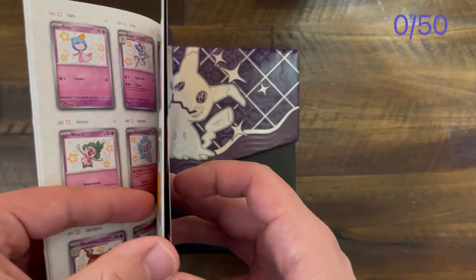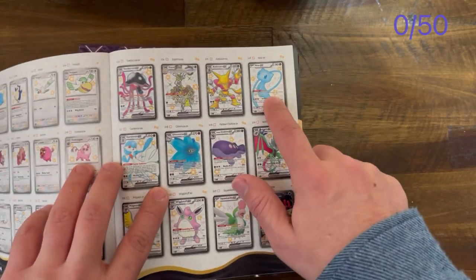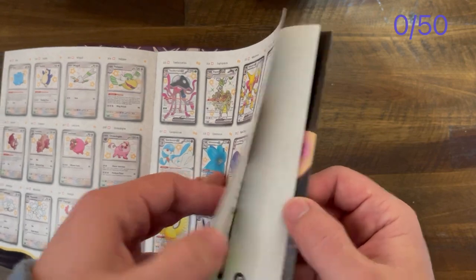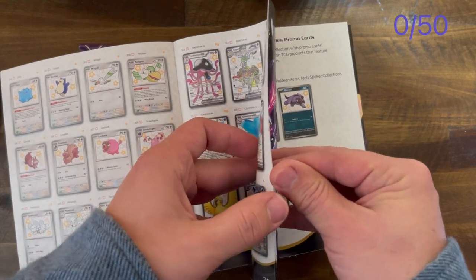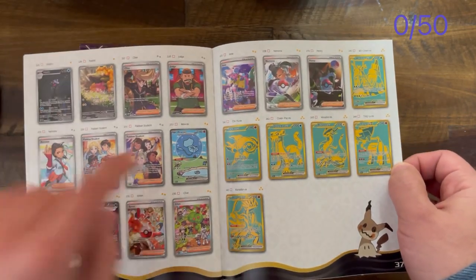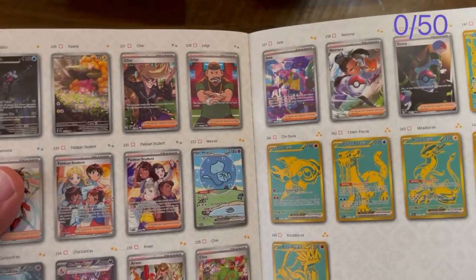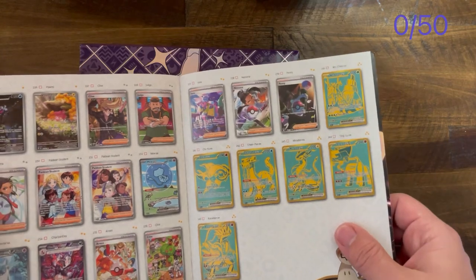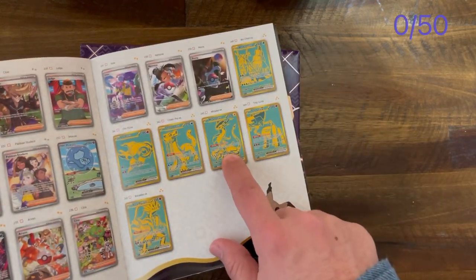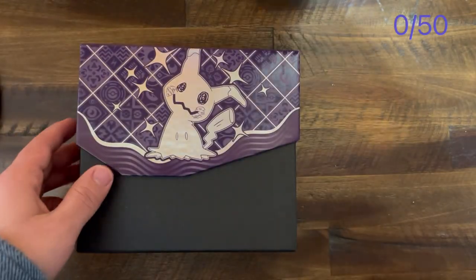You already know what's in here, but I'm gonna show you what I want to get. Of course I want to get the Gardevoir, the Mew EX, and the Judge. I also want the Pummy because Pummy is my new favorite Pokemon. Oh, and Diona — that would be crazy. I don't want the Charizard; you all know how much I dislike Charizard cards.